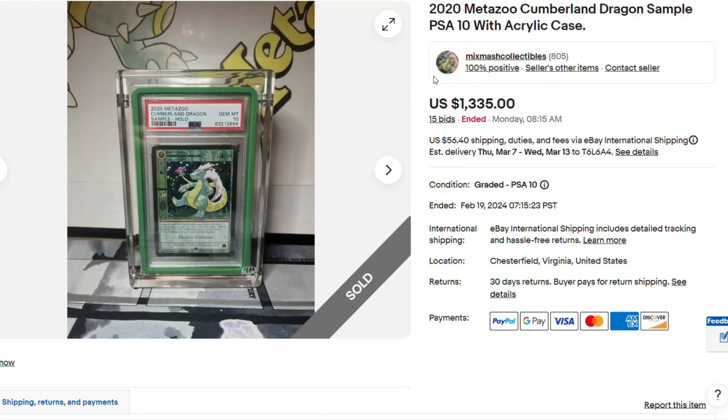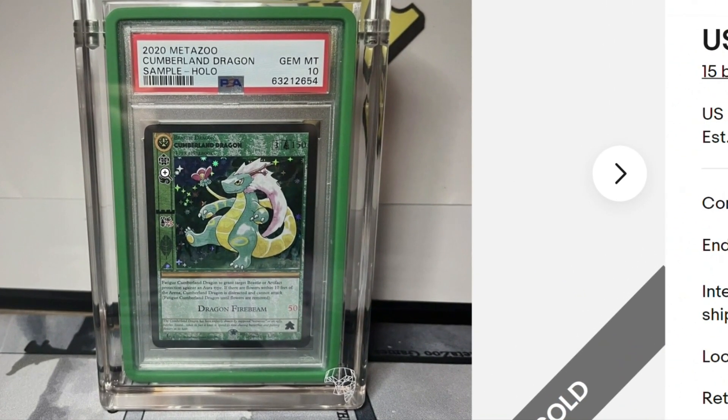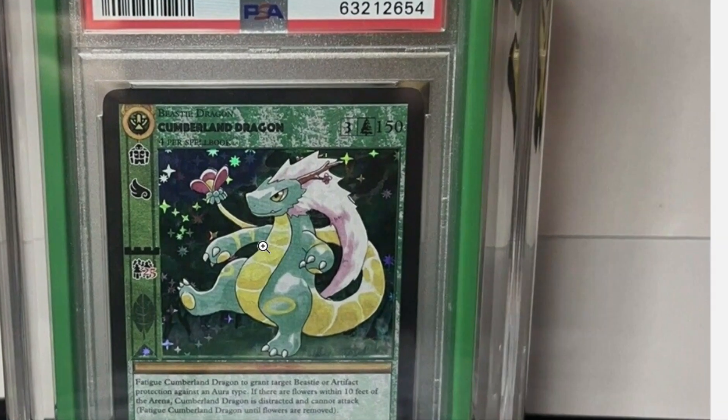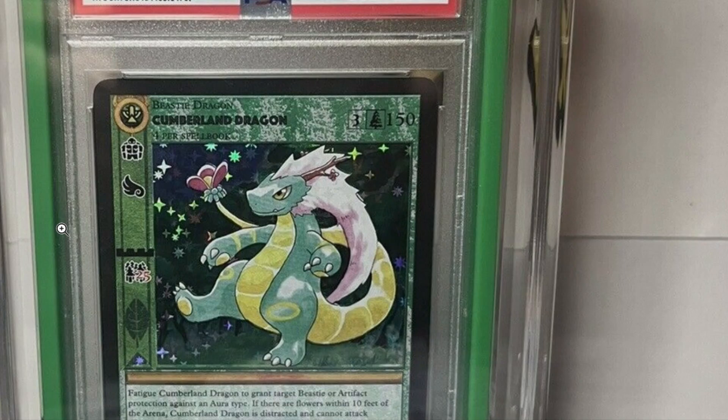Sample cards are still going hard. Compared to what they used to be worth they're down a lot, but still — $1,335 American. PSA 10. Cumberland Dragon. And this is not the artwork they use in Wilderness, so this is really cool. Let's zoom right in on it. Cumberland Dragon sample card — crazy, eh?